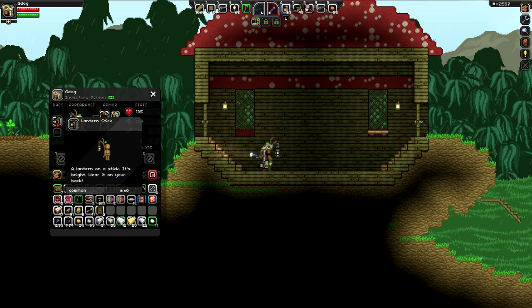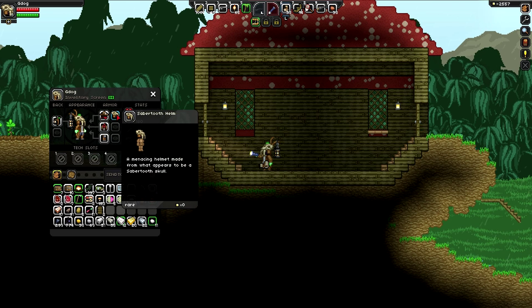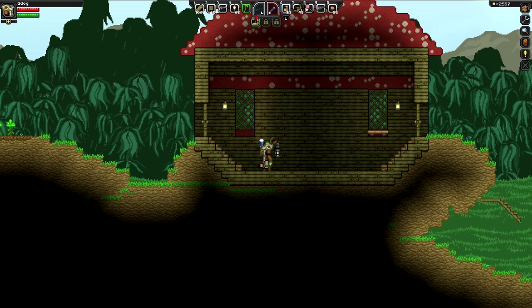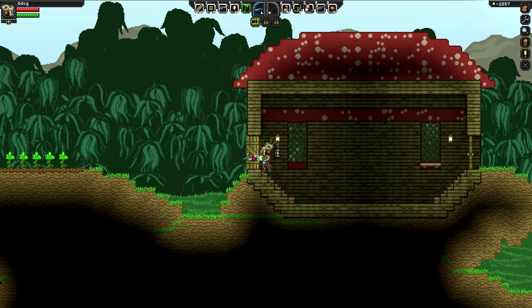On the character front we've got a couple of items. We've got a lantern stick so now I wear a lantern on my back - that's going to help me seeing in caves and stuff, so that's handy. I've also picked up a saber tooth helm I found on my travels which looks pretty badass.